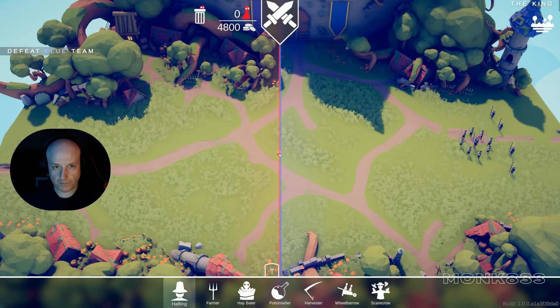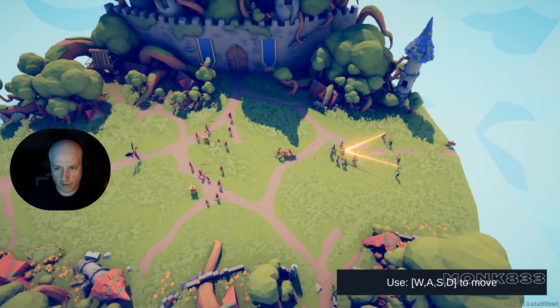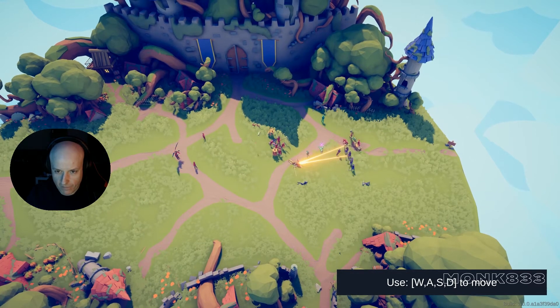Okay, we have a king there — 4000. Scarecrow 4000 of course, and wheelbarrow of course. Two harvesters, potion seller too, and let's put some farmers. Okay, we are good, let's go! Oh, the king — there's the mages! I love this one.